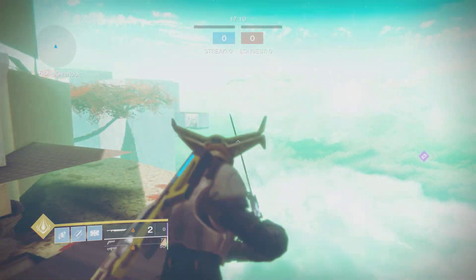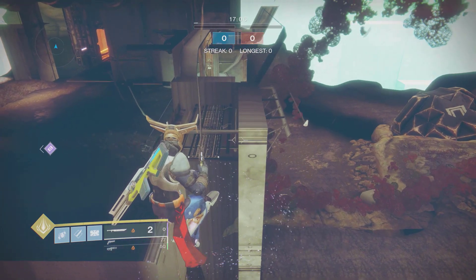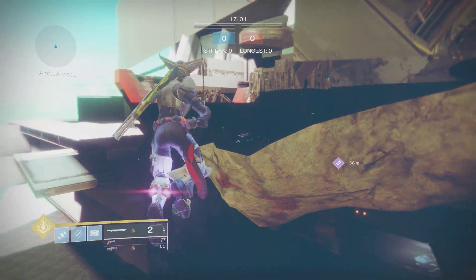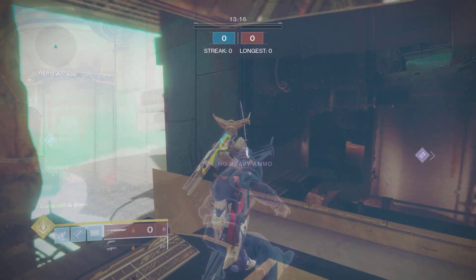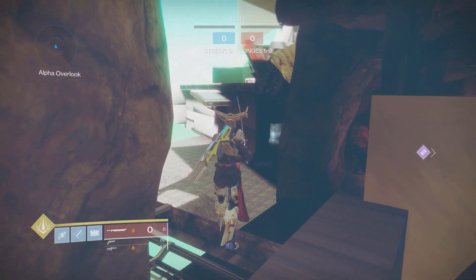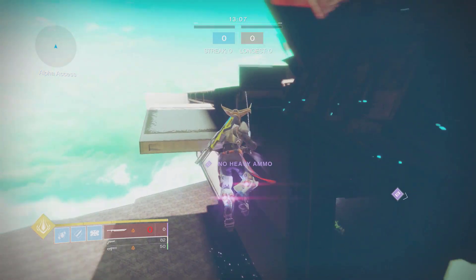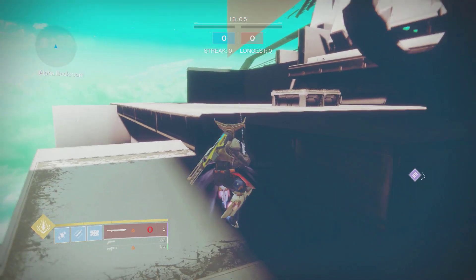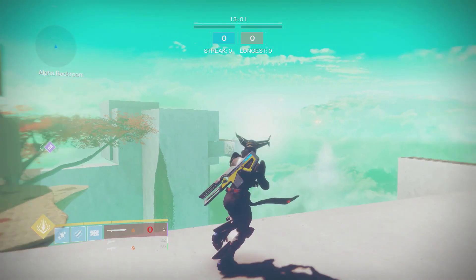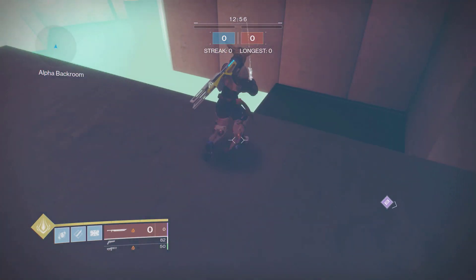We can see all these textures and trees on the right side — it's so open compared to the other side where we were stuck with death barriers everywhere. This side seems a lot more forgiving, but if you jump up too far there is still a massive death barrier above and a massive death barrier below. You just have to follow the goldilocks principle: not too high, not too low, and you will survive outside the map.